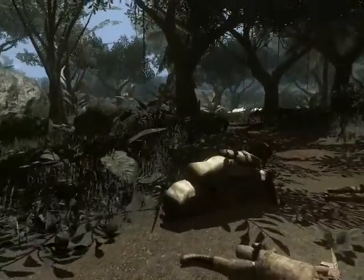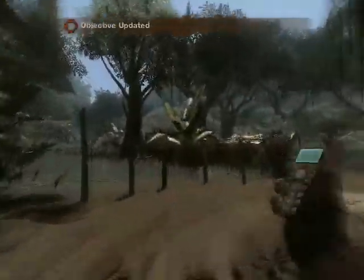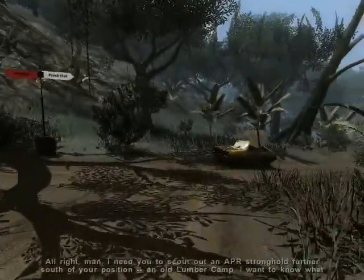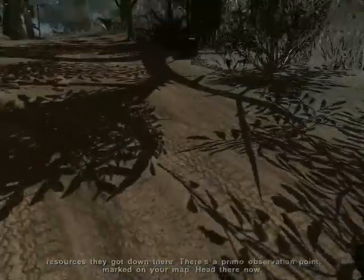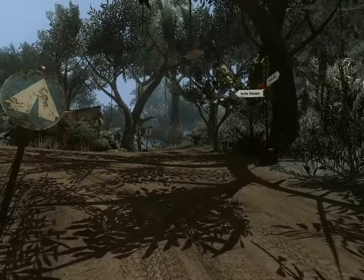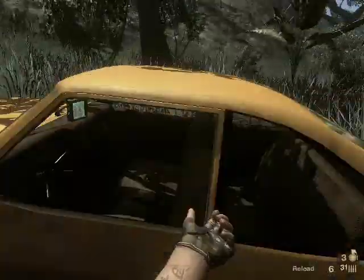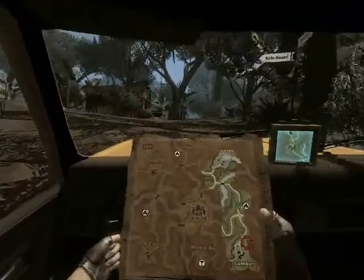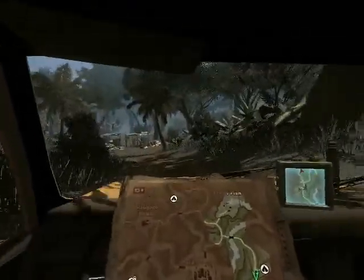Carbonell is calling you up again and giving you your next objective: 'An old lumber camp — I want to know what resources they've got down there. There's a primo observation point marked on your map, head there now.' So this is the lumber camp mission. You have to drive to the lumber camp and scout it out for him. Once again, engage your map to monitor your progress while driving — green arrow is you, red circle is your objective.